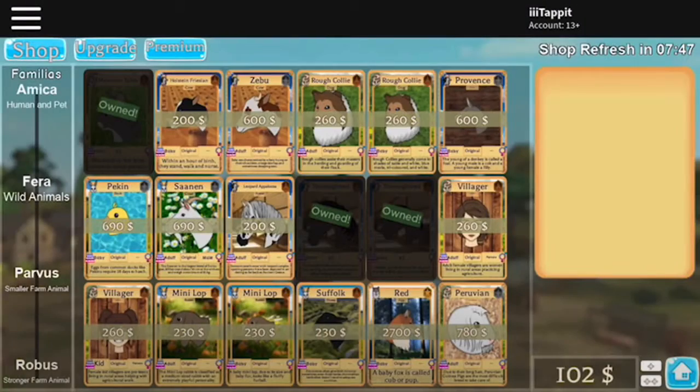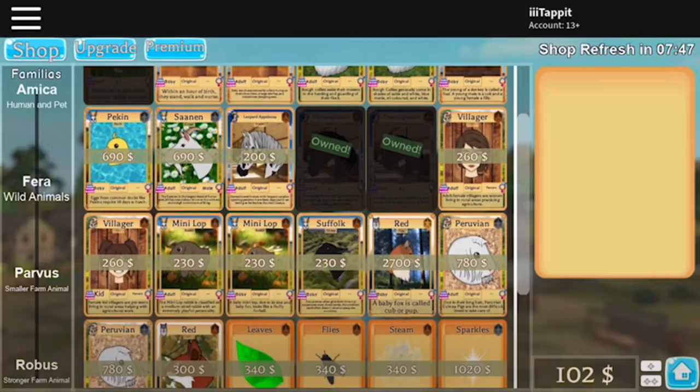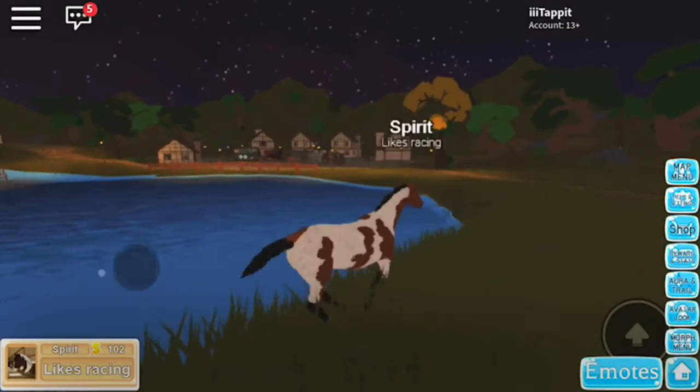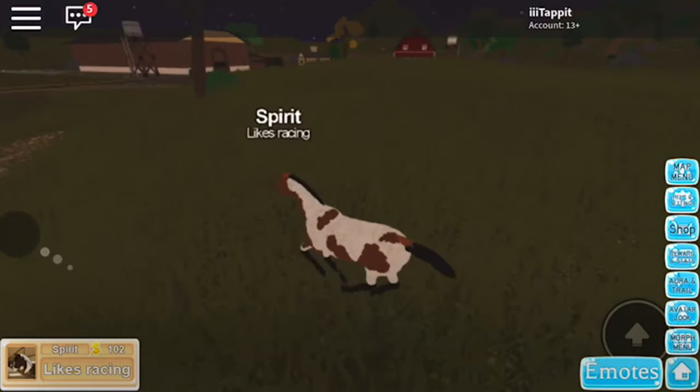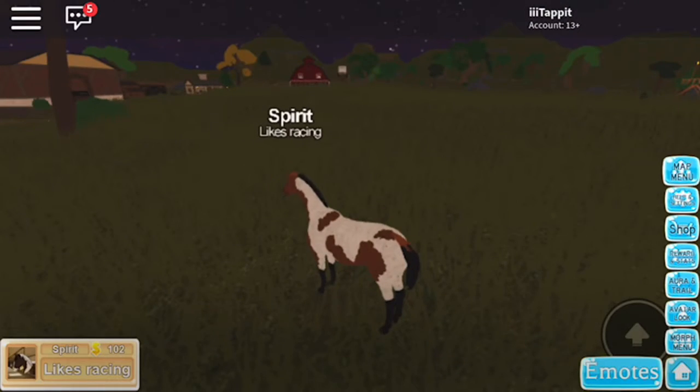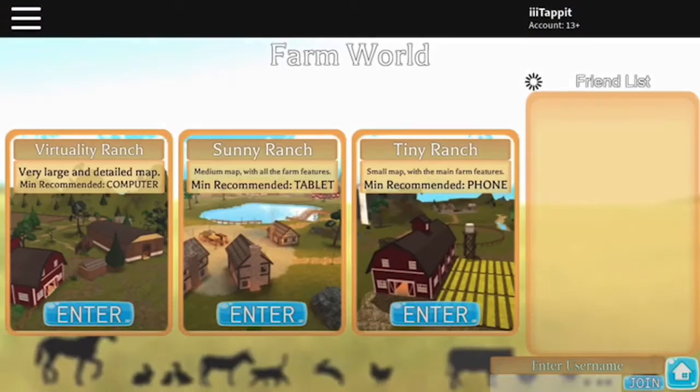Let me check out the shop. There's a lot of new stuff here today. I'll show you a lot of stuff that you can do. In the map menu here are just the maps.